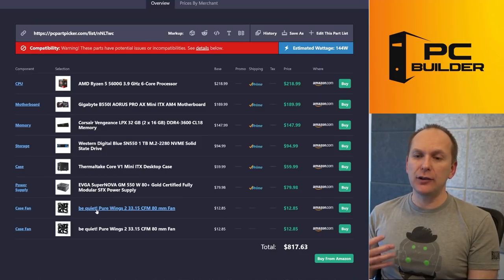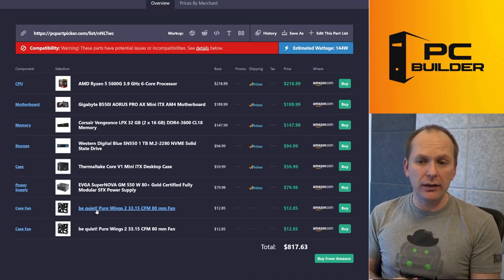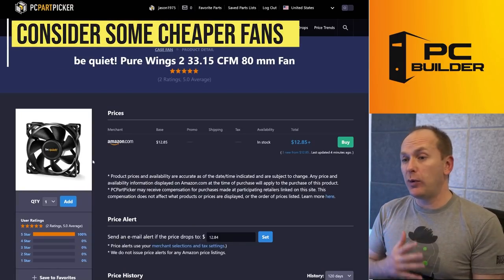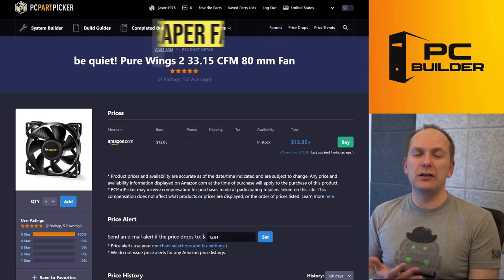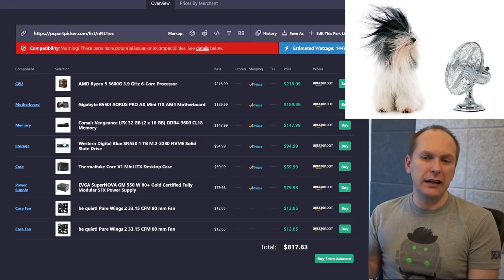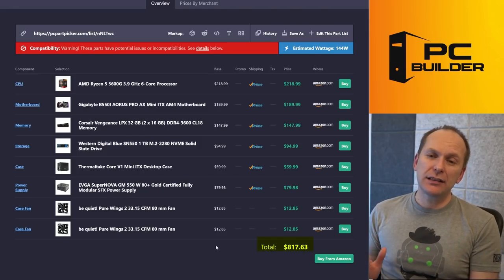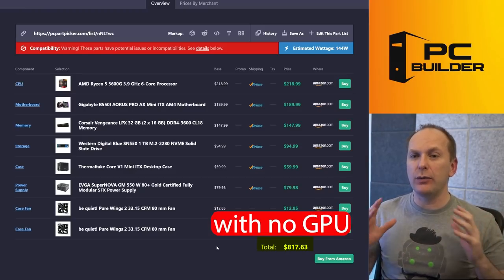You went ahead and got two Pure Wings 3 fans — that's fine, it looks like you want this to be quiet. You could consider cheaper alternatives like the Arctic P12 at around $6 or $7. You really only need two fans for this case, probably both on exhaust to create a negative pressure situation — you'll get enough airflow through it. At $817, I feel like we're really missing an opportunity here to get a rig with a graphics card.